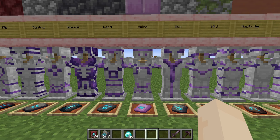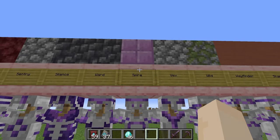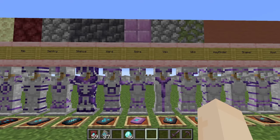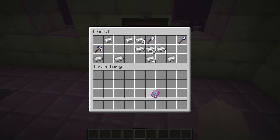Up next is Spire. This one you need to go to the end and find an end city — that's where you can get this. To duplicate it, you need Purpur block. Check all of the chests you can in an end city. You may be lucky — there's one.